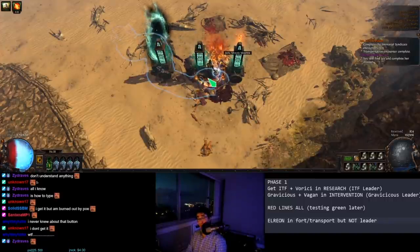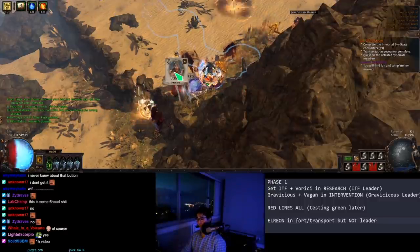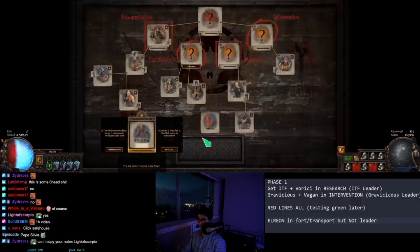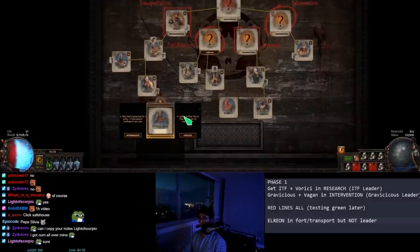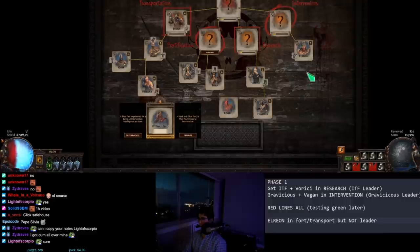That was a longer turn. This is very good — I have an It That Fled, a Corel, and an Elrion. I know my Elrion needs to be non-master on the left side — he's on the right side right now. I know that my It That Fled needs to be in research. Once again, we have an option here to go into a house. Unassigned members have chances of going into houses. This is bad — there are situations where if people are the same rank, there's a possibility of swapping with same rank members.